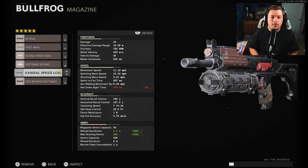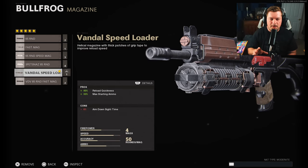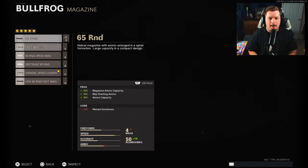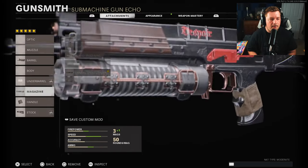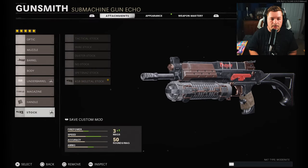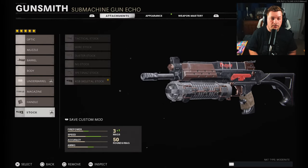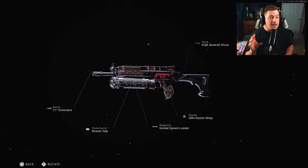For the magazine I like to use the vandal speed loader — it does decrease your aim down sight speed a little bit, so you can go with the fast mag or the 65 round mag if you want; the vandal is just my preference. The elastic wrap increases aim down sight speed, flinch resistance, and the ability to drop shot — a pretty staple attachment on the channel. Then the KGB skeletal stock increases your sprint-to-fire and aim walking speed, increasing your mobility even further.